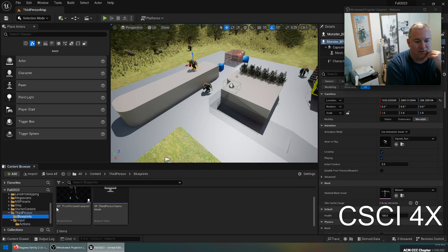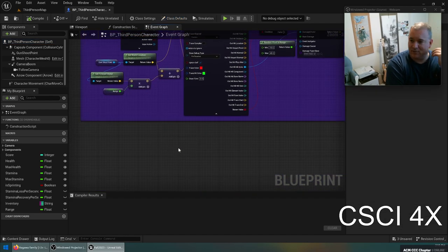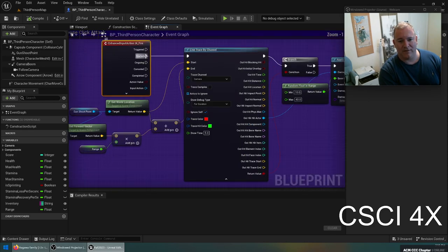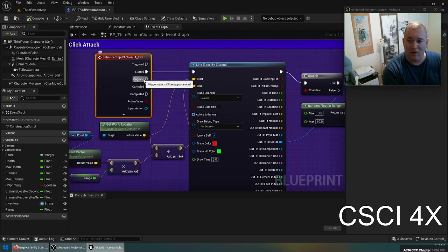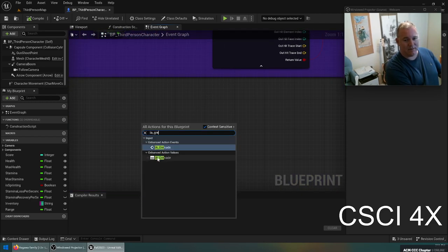We're going to come into the third person BB third person character blueprint. We have left mouse click attack, and now we are going to add right-click grenade throw. The new 5.1 input action system has more than just click and release — it's got started, triggering, ongoing, and other states. One of the things they've done is while you're holding it down, it will keep activating. We're going to use this to make a cooked grenade where you can pull the pin and have three seconds to throw it.